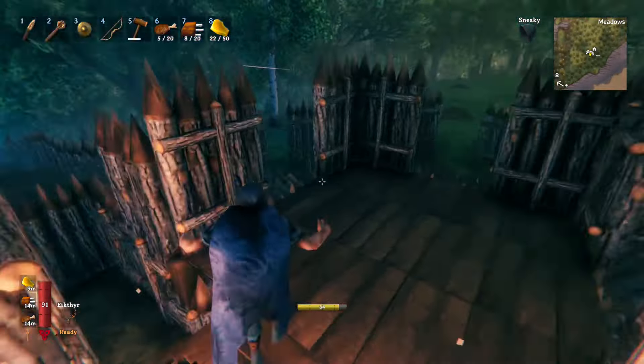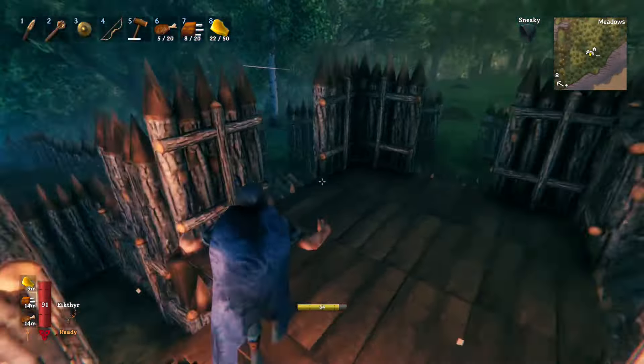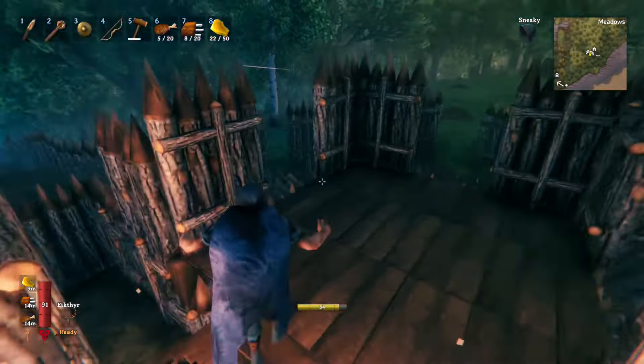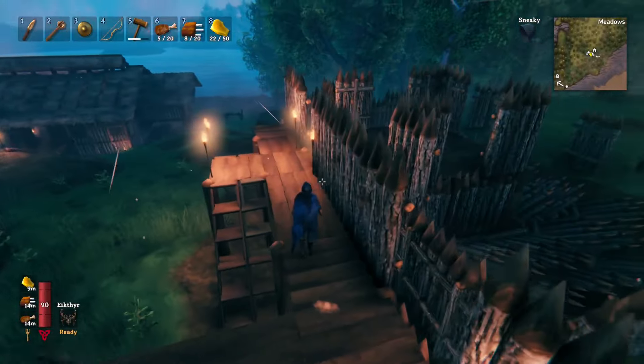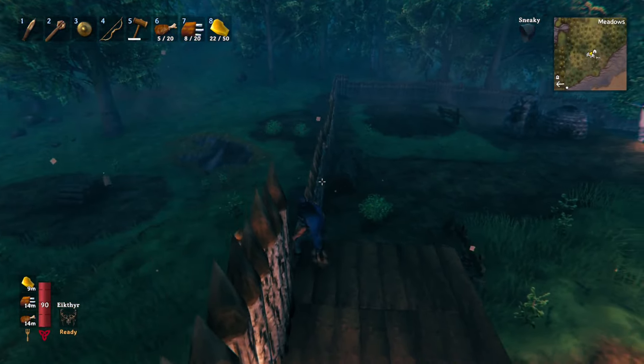We need a raid so we can test it out. I think we'll go ahead and start doing the ramparts around the base so we can run on top all the way around and kite them over here if we need to, because once they see you they'll follow you.